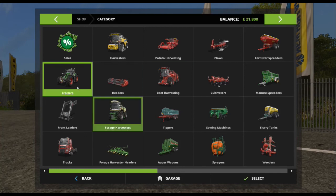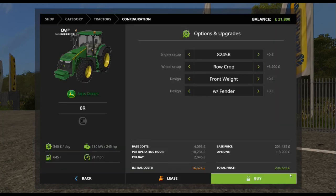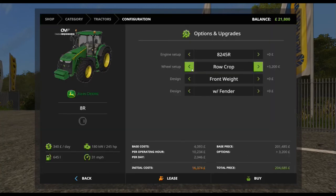In the shop, we have numerous different versions, so bear with me. The base model comes in at $201,485, although when you go in, you automatically have to select a wheel type, which changes the price straight away.